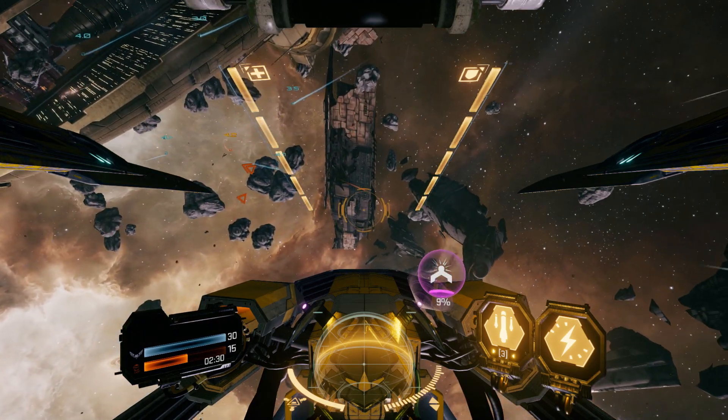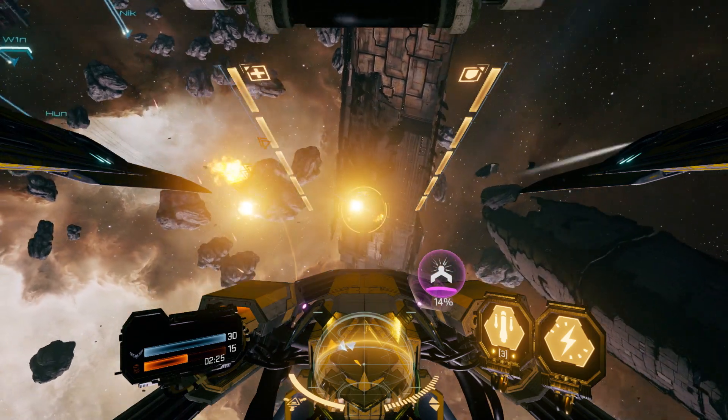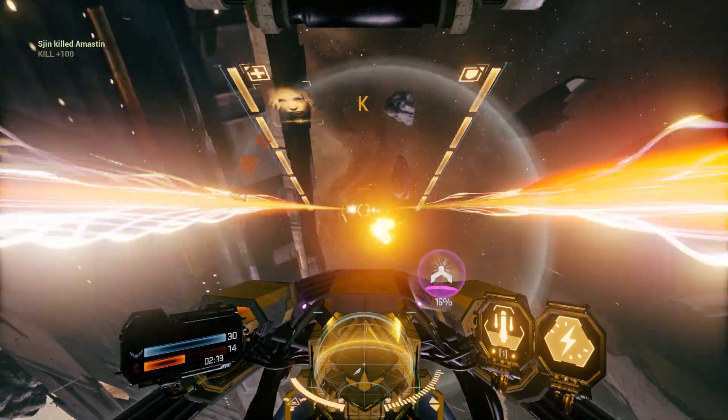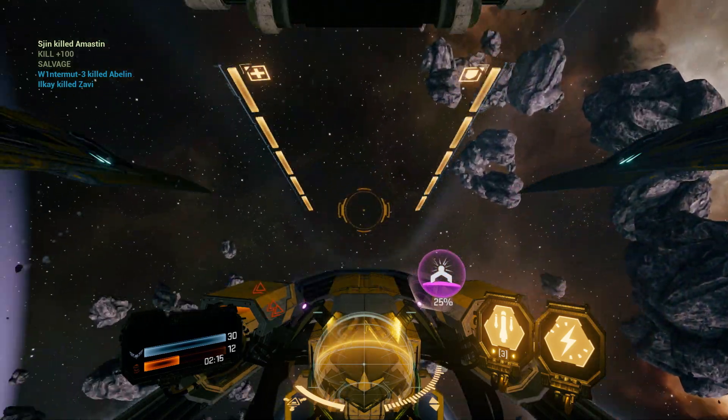Red triangles mean these guys are out in the open and ready for kills. My right click — if I hold that down, do I get like missiles? Oh, I do. Alright, let's take out this AMA. Boom! First kill. He was kind of low on health first, wasn't much of a challenge.